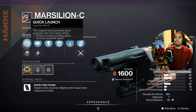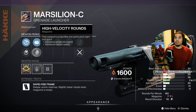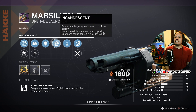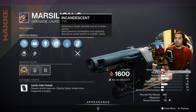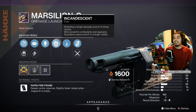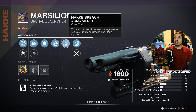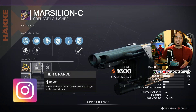The last weekly I want to point out is the Marcellian-C grenade launcher, with Quick Launch, Smart Drift Control, Augmented Drum, High-Velocity Rounds, Envious Assassin so you can overfill the mag, and Incandescent. As I always say, if you build around this with a solar build and focus on scorch stacks, this is going to be a beautiful PvE add-clear grenade launcher. The Hakke Breach Armaments origin trait is always nice to have, and it has a range masterwork.